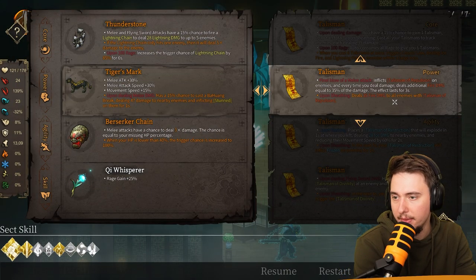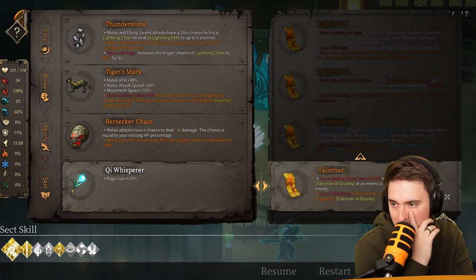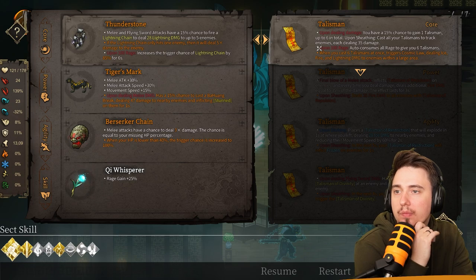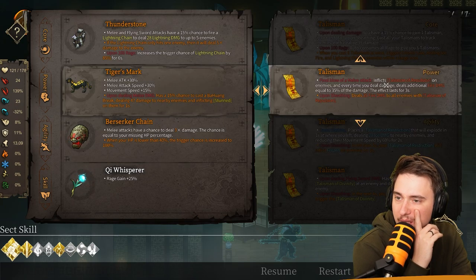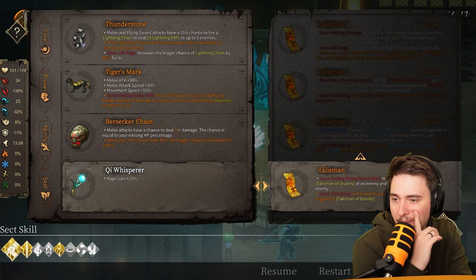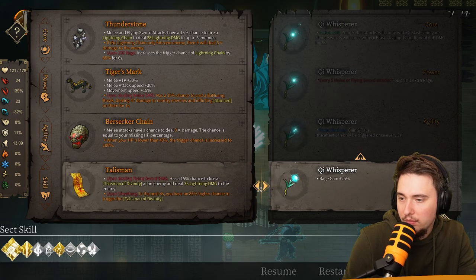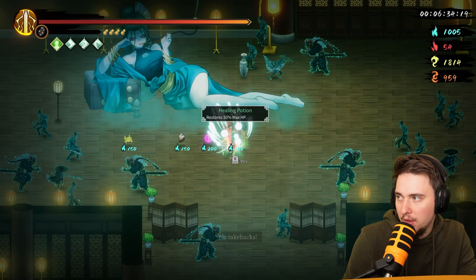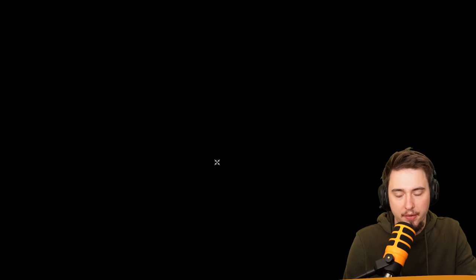I'm about to buy a talisman — it has a 15% chance to gain a talisman upon hitting, up to 6 in total. Actually, not going for that. I'll get a different one instead. Let's heal up even though it's a bit of a waste, but it's better than nothing. Let's go in.